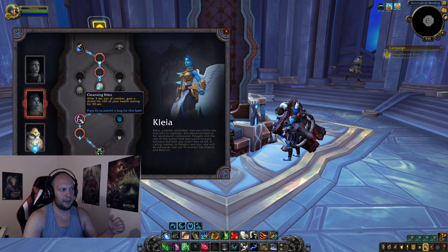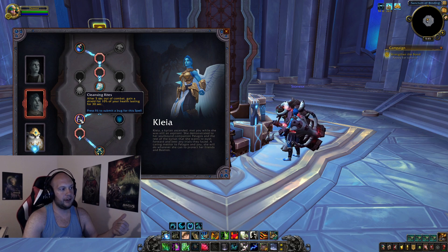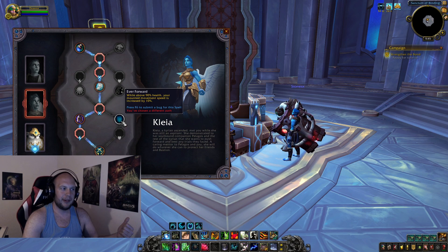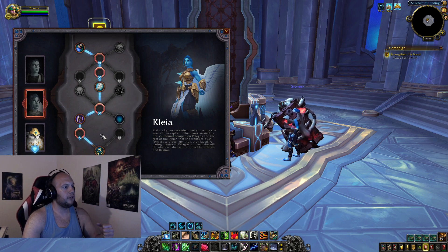Cleansing Writes: after 5 seconds out of combat, gain a shield for 10% of your health lasting 30 seconds. It can be difficult to get out of combat, but of all specs, Resto Druid does it the most often — at least in Battle for Azeroth. In Mythic Plus you'll get this pretty much every time you finish a pull, so you start the next fight with some extra health. The alternative is 10% increased mounted movement speed while above 90% health, but the shield as a buffer for a one-hit PvE mechanic is probably more valuable.